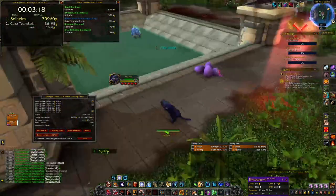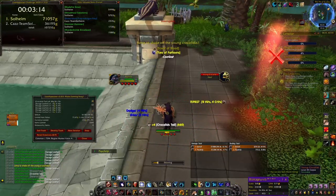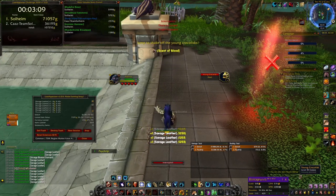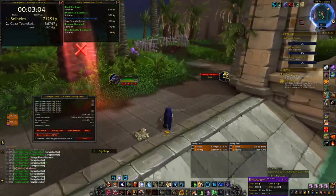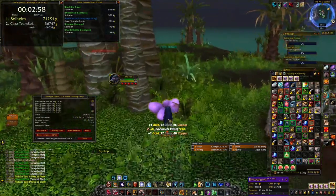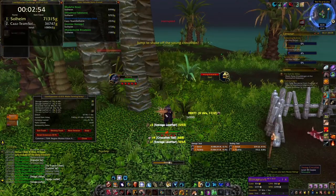Once you are here, you want to step on these egg piles right here — that will spawn baby crocolisks on your character. Do not jump, just use an AoE attack and skin them. They will die instantly, and it doesn't really matter what class you're playing, your level, or anything. Just make sure you're around level 40+. You can see they're level 35, so be level 35+.